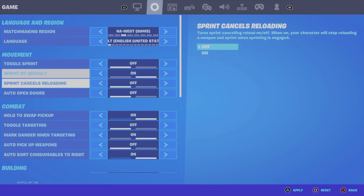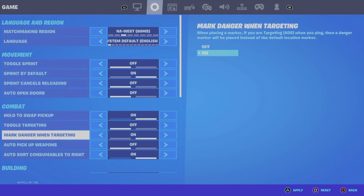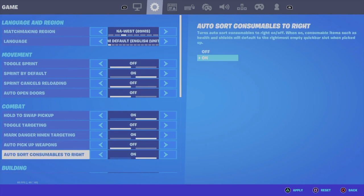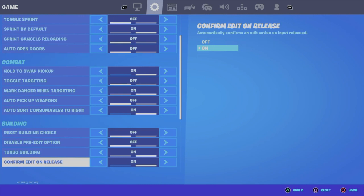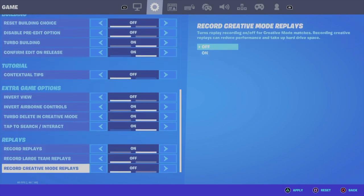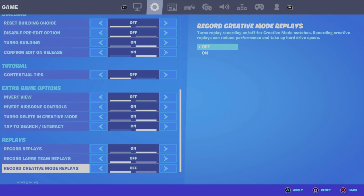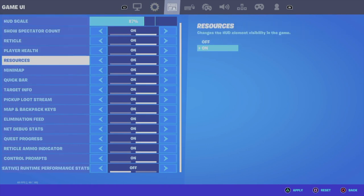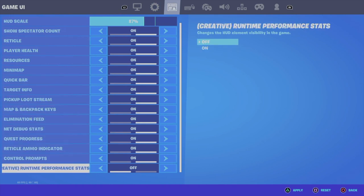Hold to swap pickup is on, mark danger while targeting is on, auto sort consumables is on, turbo building is on, confirm edit on release is on, invert turbo and creative is on, tap to search is on. Record replays doesn't really matter. My HUD scale is on 87. Everything is on except for the creative run.